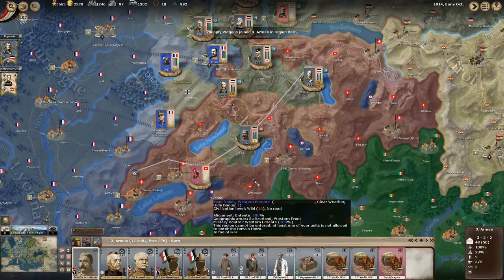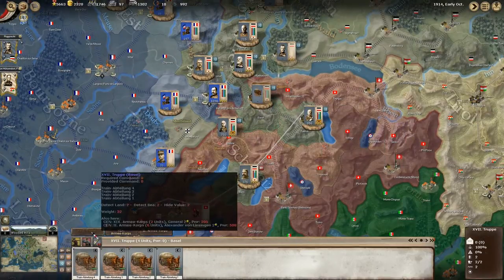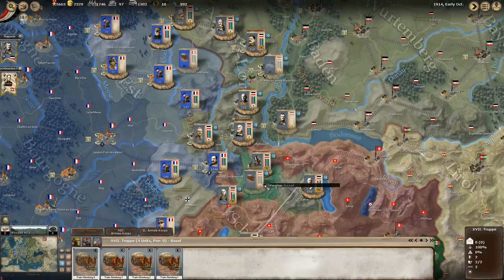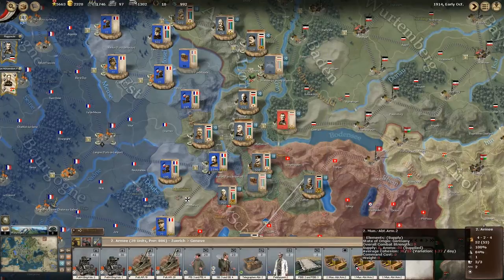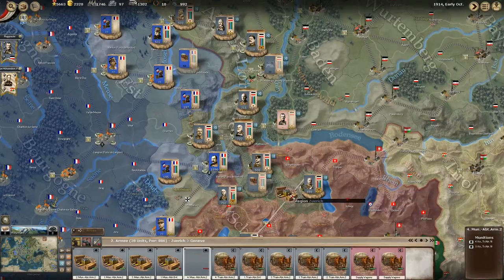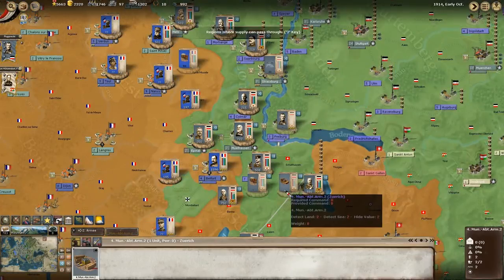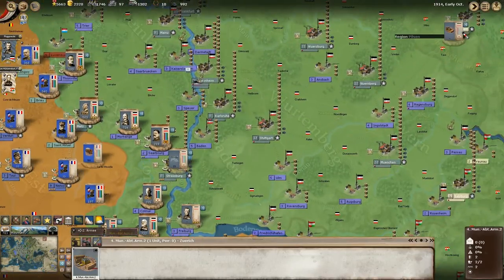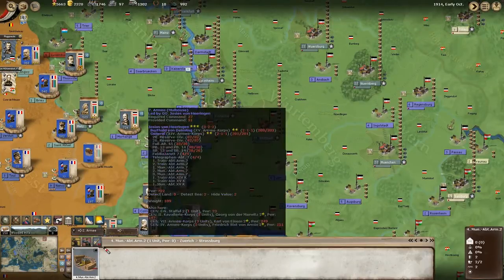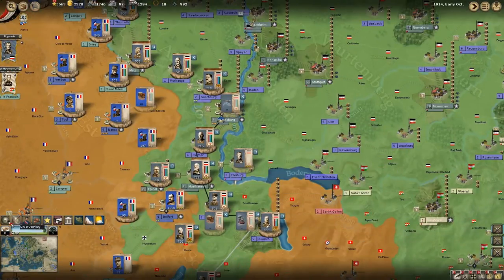So we did cover system supply wagons - that's quite nice. We may as well have this go back somewhere where it can be resupplied with ammunition. We could go to Strasbourg - that's fine. We'll send that to Strasbourg.